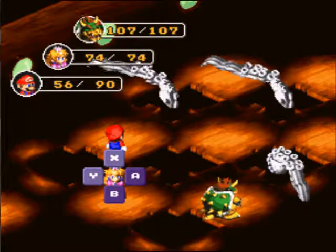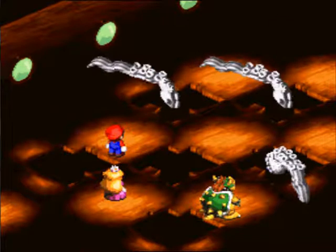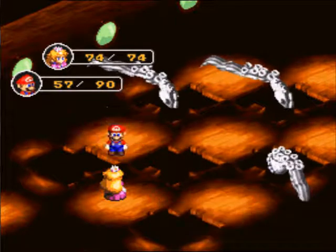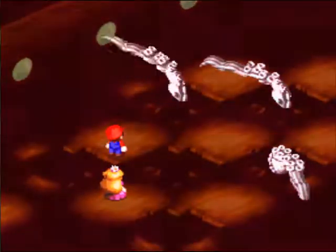You can have Mario — might as well — Peach can't do anything else, so have Mario do fireballs and stuff. Super Flame. I'll just have him attack one of these. Is that one on the right almost dead? Yeah, it's a fairly straightforward battle other than that, and there's one phase after this one.